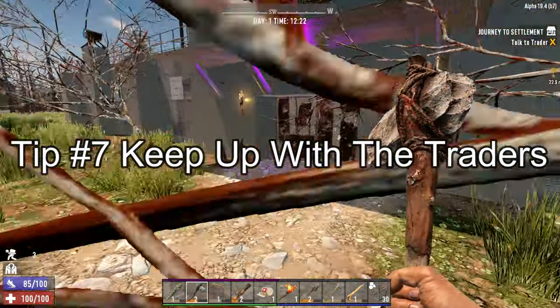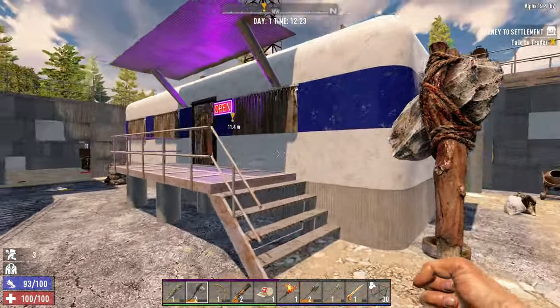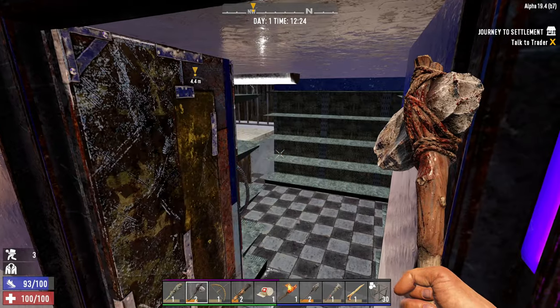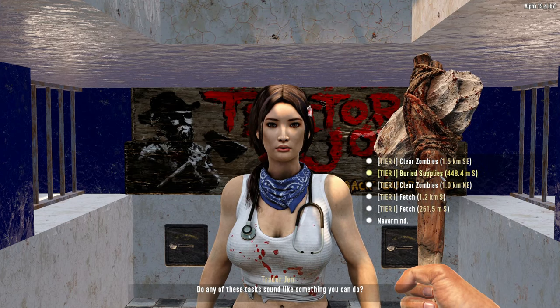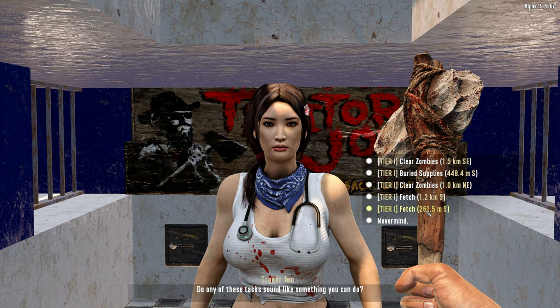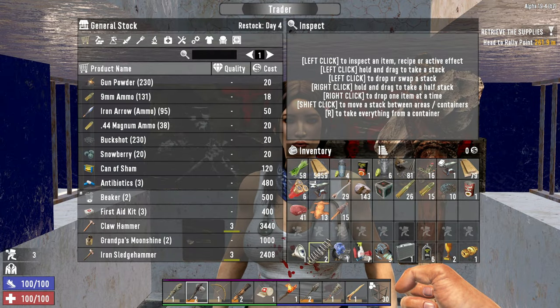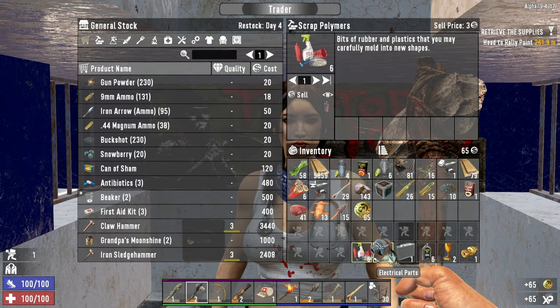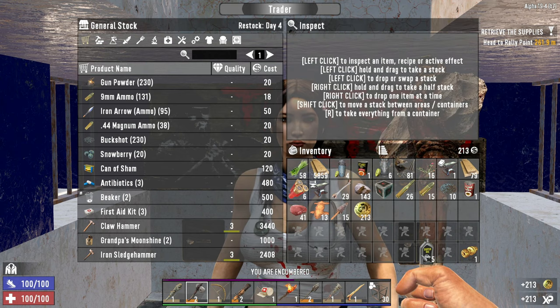So it's day one, you've hoofed it all the way over here, found some good stuff, and been collecting all the little things you need. Now let's go talk to our trader. Whenever you visit the trader, always remember to check the jobs and try to find something close — especially in the early game — like this fetch quest 261 meters away. Super close, absolutely perfect. Go ahead and check out the inventory and sell all those little things you've been collecting all day long, and see how much coin you've got to work with.